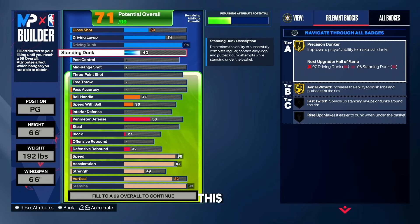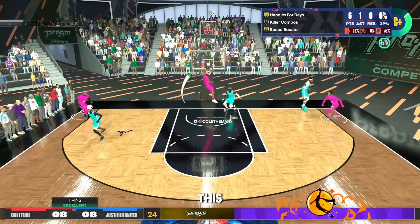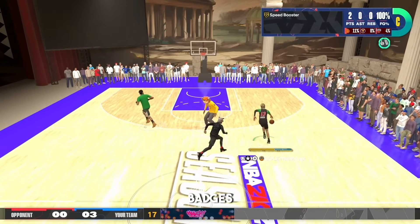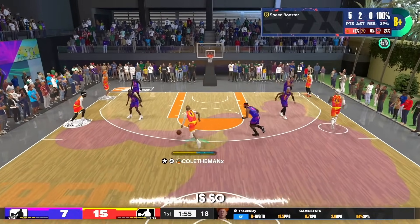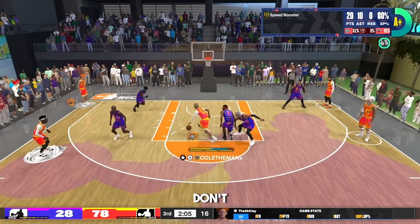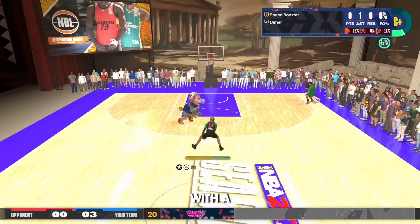For the standing dunk I highly recommend upgrading it to a 40 because you get one standing dunk package and it's very good — in case contact dunks aren't working that game, you can run under the rim and get a standing dunk. The finishing on this build is by far the most fun part. With gold posterizer, hall of fame slithery, and gold precision dunker all combined, you get the most insane contact dunks. Whether you play rec, pro-am, 3v3, park, twos, or ones — once you activate these badges the whole party chat is going to go crazy.